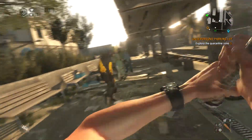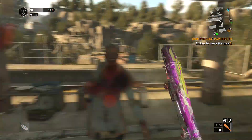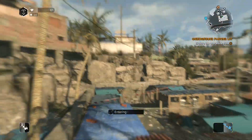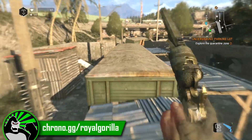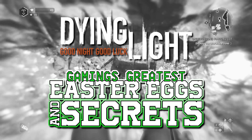Christmas is right around the corner. It's a time to be with the ones you love and to do the things that you love. So this Christmas I wanted to go back to some of the games that really helped kick start my channel and take another look at the best easter eggs found in each of those games. Today we're going to be jumping back into Dying Light, which is currently on sale over at Chrono.gg, so if you love the game as much as me, I definitely recommend picking it up. Just use the link in the description or on screen now so that they know I've sent you. Anyway, today we're going to be taking a look at Dying Light's greatest easter eggs and secrets.